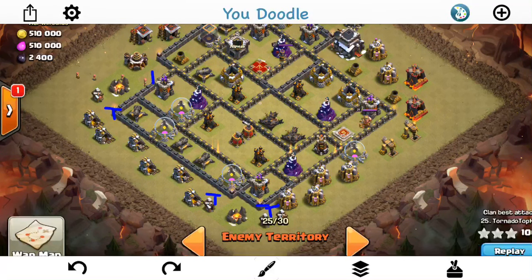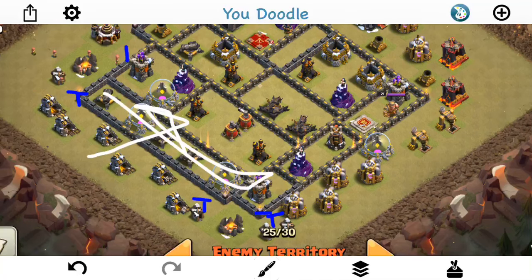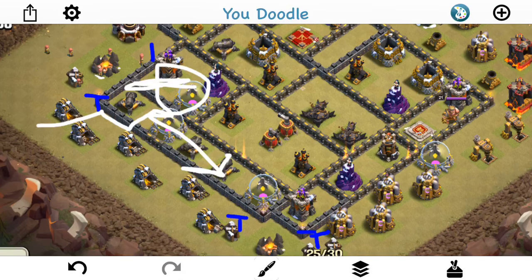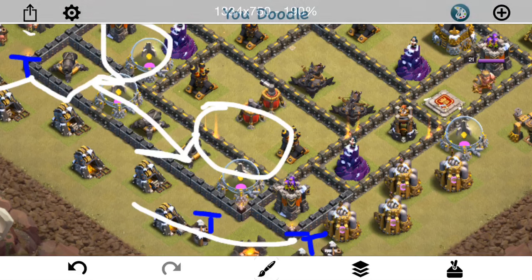So you can see here a better plan in my opinion, and it worked out. It's a queen walk and a queen charge. The queen walk is much easier to direct into this base into the right place. And you might think, well, if you come with the queen at the same angle, she could go all over the place — same problem. Actually it's not, the way he does it. He — this is Tornado Top Hat — starts the queen right here. Wall breakers are in right about here, so she comes into the first compartment, takes this out, starts walking this way. Now there's nothing up here to distract her — she's going south for sure. I think he funnels a little bit down here, drops a jump right here for the queen — something we don't see much, but drops the jump, which I think was a great investment.